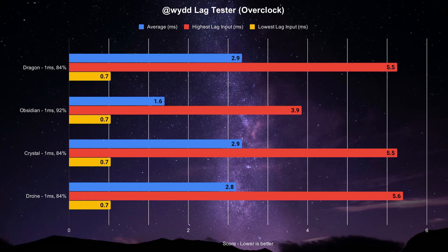Overclocked mode set to 1 millisecond is somewhat the opposite. The Drone, Crystal, and Dragon likely trigger in frame 84% of the time, while the Drone averages at 2.8 milliseconds and the other two at 2.9 milliseconds. The Crystal and Dragon's max lag input was at 5.5 milliseconds, but the Drone had a slight increase at 5.6 milliseconds. The lows for those three were at 0.7 milliseconds. The Obsidian was fascinating — its average was recorded at 1.6 milliseconds with 92% of those inputs triggering in frame, a lowest of 0.7 milliseconds, and a highest of 3.9 milliseconds.